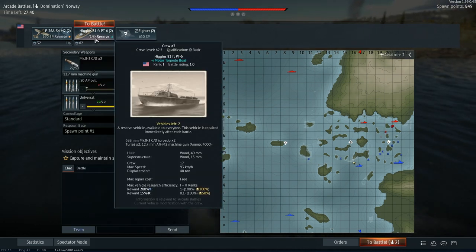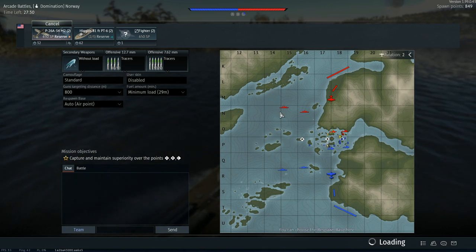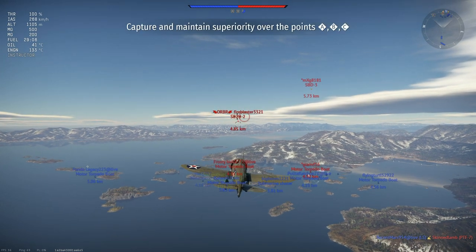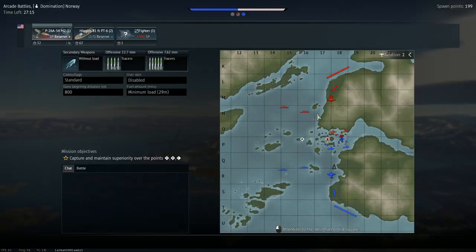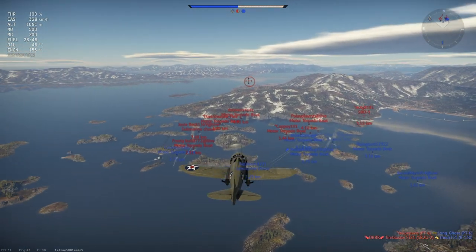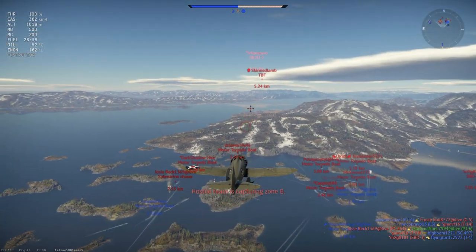Let's go ahead and take the Peashooter. You'll notice we've gotten these spawn points, which are earned by taking out vehicles. As we've taken out some of the opponents, we have earned points to be able to spawn in as a plane. Because it looks like our team has already captured one of the zones, we're going to go ahead and use one of our air spawns - though you typically can't capture a ground area with a plane.